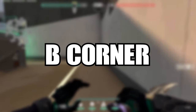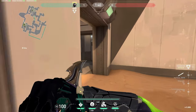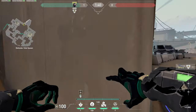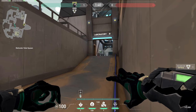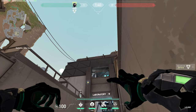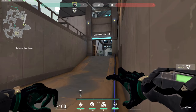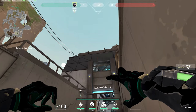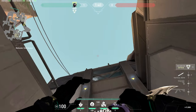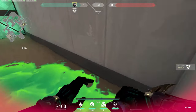Here's another retake volley for this corner — people like to sit in this corner and wait for you to run out of the entrance of B. To flush them out, line yourself up with the end of this wall, look in the middle of these first two lights, and bring your crosshair all the way up until your hand covers the line on the wall, then shoot. This will force anybody sitting in that corner to move away — good for when you're just about to push up.